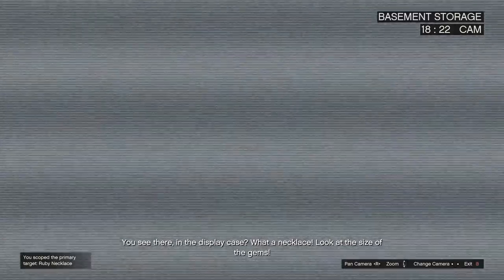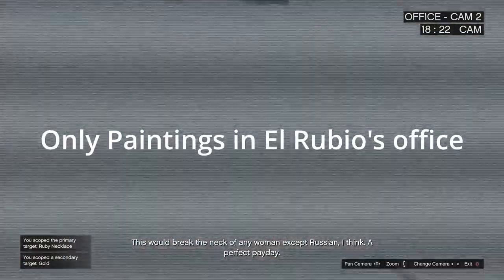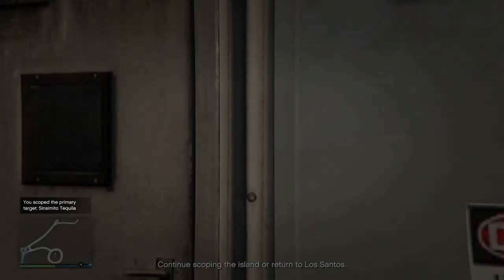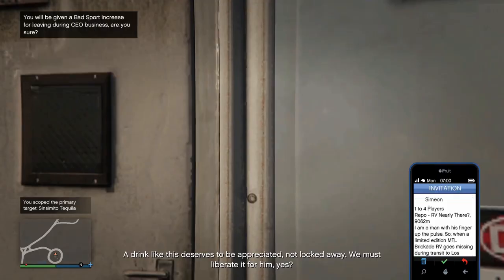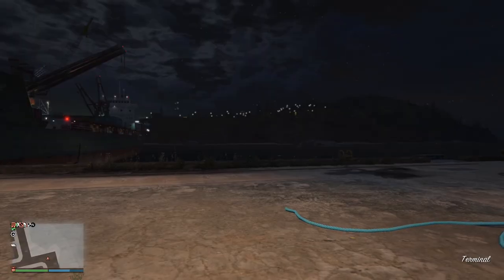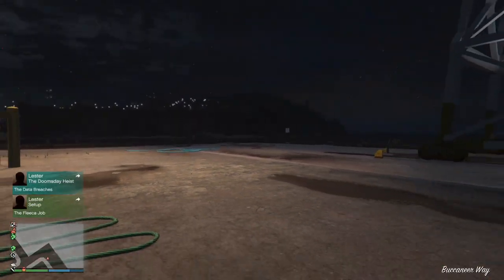During the gather intel mission, you will only be scoping the primary target and the secondary targets inside the compound. And as soon as you are done with it, just accept the job invite, and then quit the job when the job menu opens up. This is applicable to consoles as well. This will allow you to complete the gather intel mission instantly, and you will respawn at the docks.